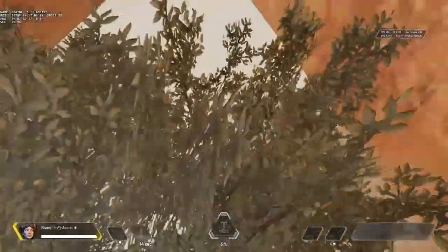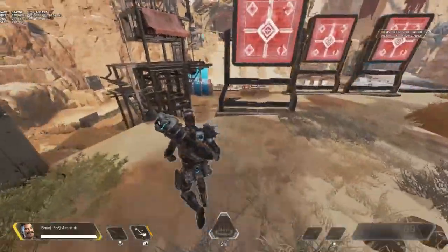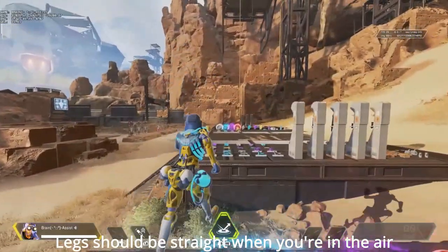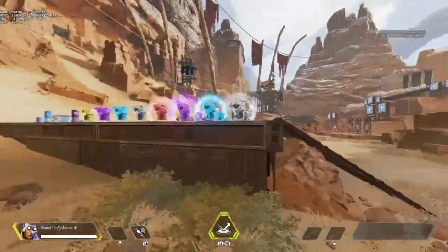One last quick tip for checking if you're doing the superglide correctly: in third-person mode in the firing range, when you do the superglide your character's legs will straighten out. If it's not a superglide, they'll be bent, and your velocity should go somewhere over 400 when you do it correctly.